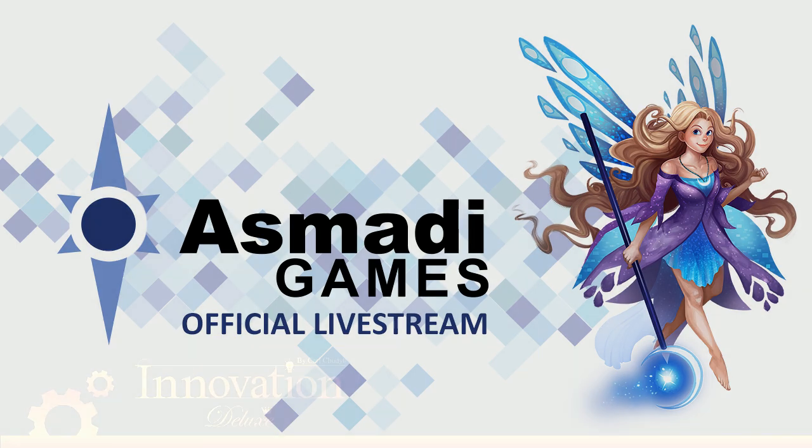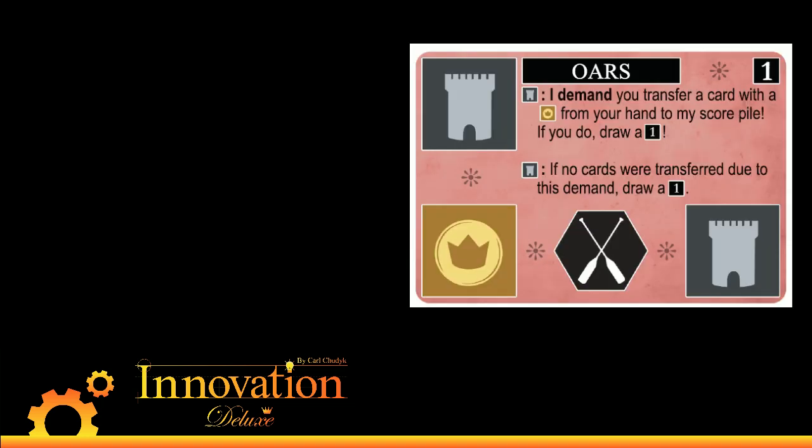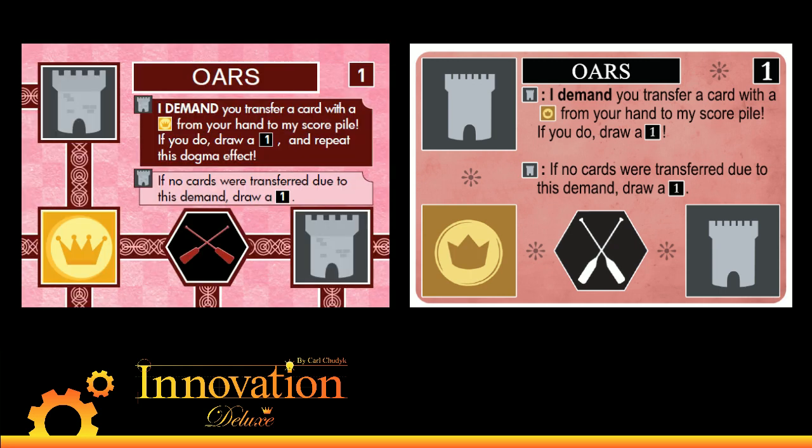Let's take a look at the cards we've been changing. For the base set, the first card we're changing is Ors. Ors is one of those lovely Age 1 cards which before said: I demand you transfer a card with a crown from your hand to my score pile; if you do, draw one. What we're changing that to is: if you do, draw one and repeat this dogma effect. So when Ors hits, it's going to hit again. It just makes Ors a little bit more palatable — it wasn't that exciting, but this makes it more powerful and interesting, because we wanted more cards in the base set that dealt with large hands.